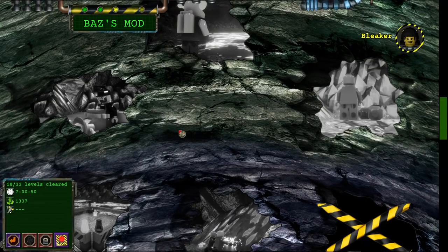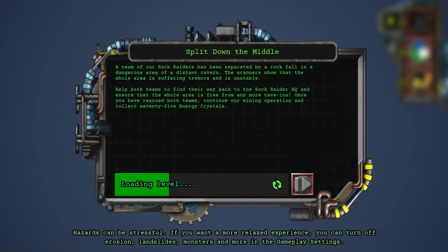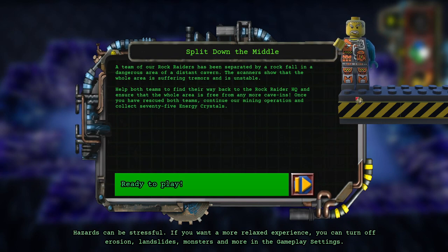Welcome back everybody to Manic Miners, the Batz's mod campaign, where we're gonna do my favorite level in all of Rock Raiders in general — Split down the middle. A team of our Rock Raiders has been separated by a rockfall in a dangerous area of a distant cavern. The scanners show that the whole area is suffering tremors and is unstable. Help both teams find their way back to Rock Raider HQ, ensure the area is free from cave-ins, and collect 25 energy crystals.